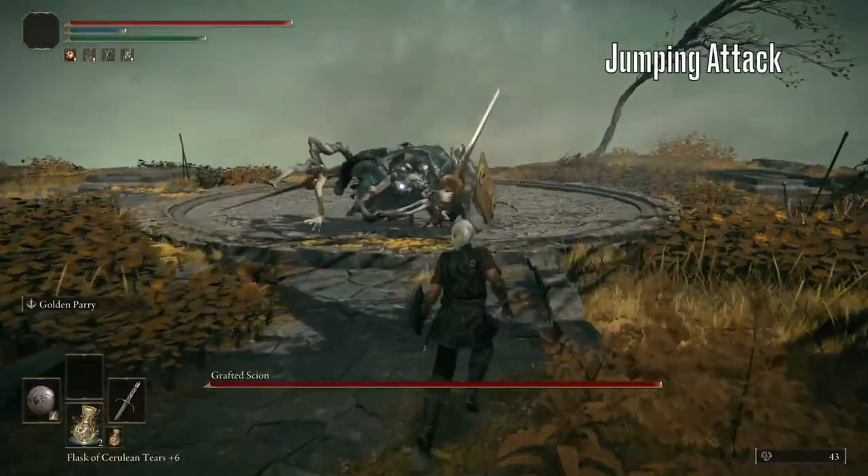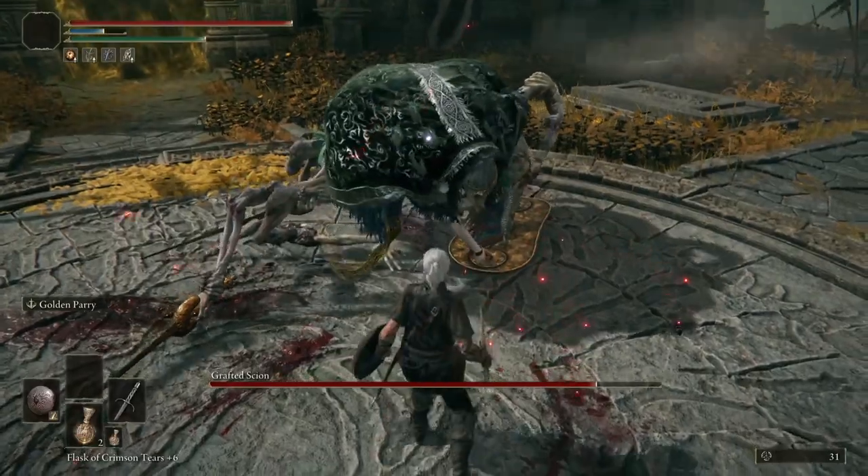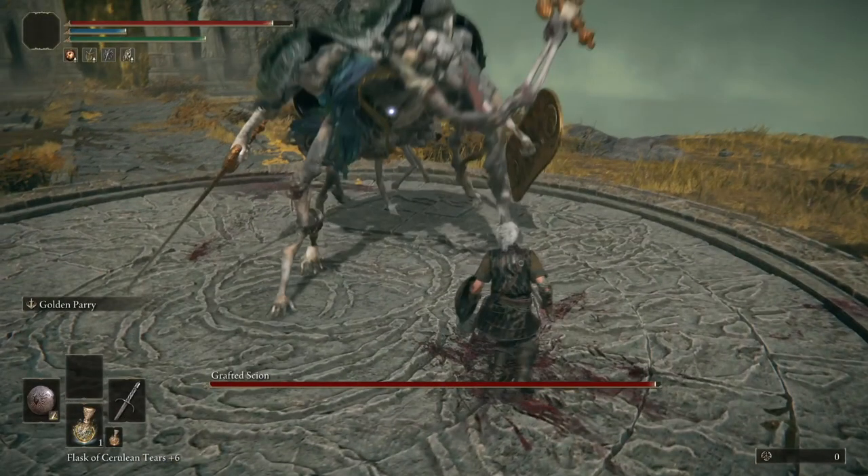Now for his jumping attack. Unlike a lot of other jumping attacks in Elden Ring, this can be parried. Your input needs to be right here, just as his feet leave the ground.